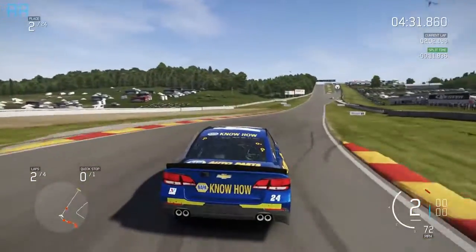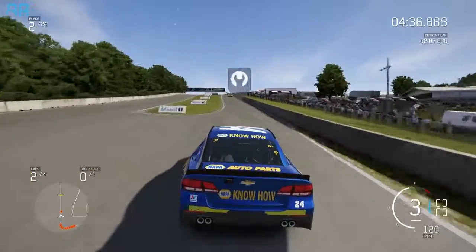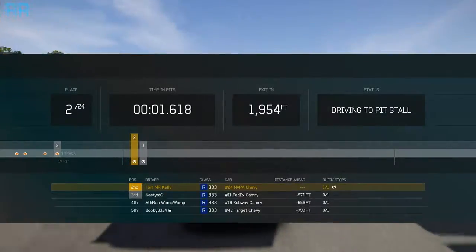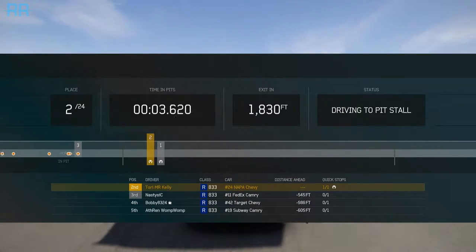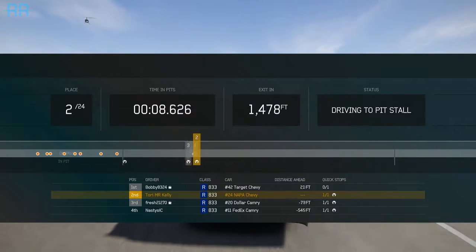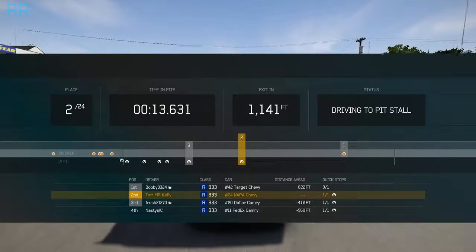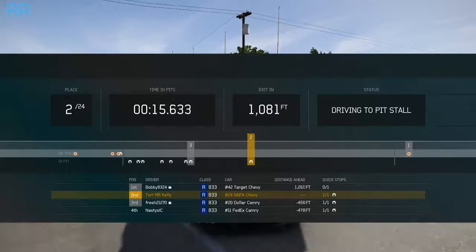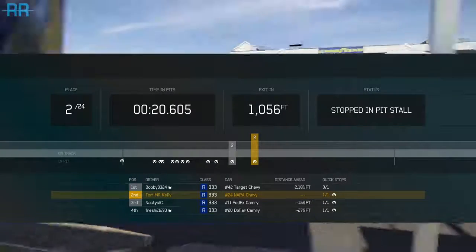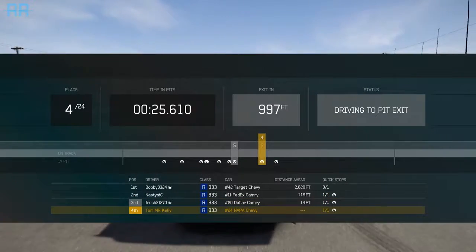We completed the second lap, and now I'm coming off that corner. We're going to come into the pits. Very interested to see how pit road is going to go. We have a little dashboard telling us where all the other cars are and where we are. Pit in is about 1,300 feet away. And is there a sequence? Oh, we don't even get to see the pit crew. That's kind of sad. That was a quick pit stop for a NASCAR.